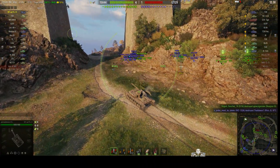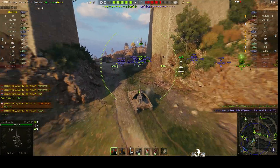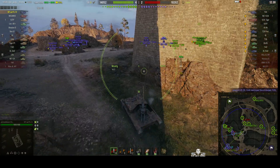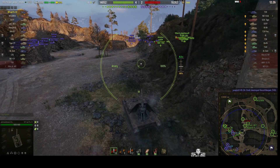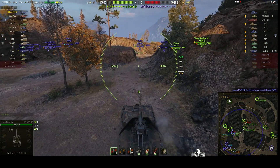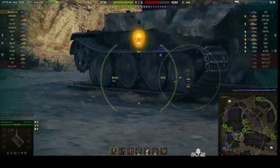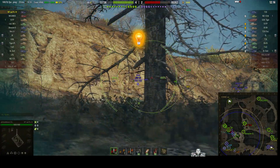It looks like we're going to go for the gateway. The enemy has actually gone through this pass and is going to attack from behind. This is going to be interesting to see how the enemy reacts when they suddenly realise — oops, we've got somebody behind us, we're in a crossfire.